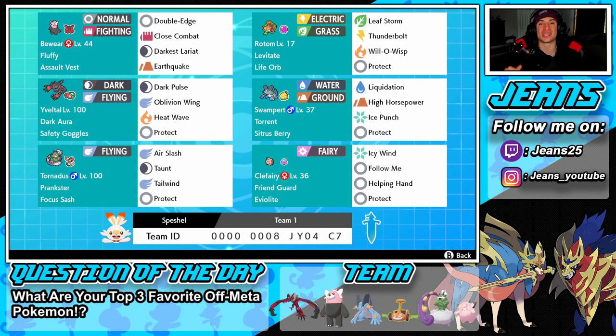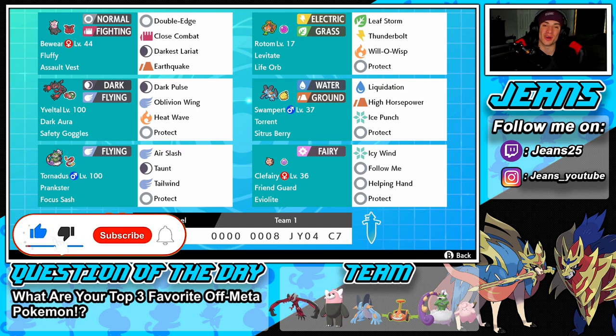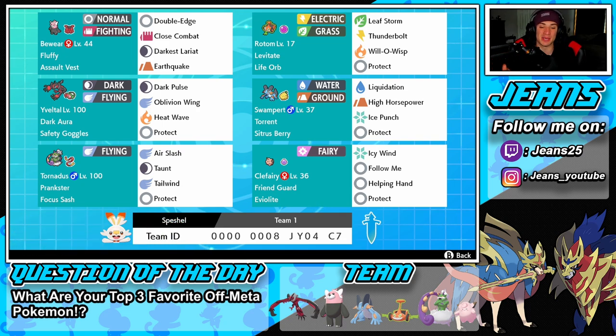What's going on YouTube, Jeans here! Hope you guys are having a wonderful day. Today we are back playing some Pokemon Sword and Shield, hopping onto that ranked double ladder. Ladies and gentlemen, we got ourselves a fun one for you guys today — we have a Yveltal team alongside Fluffy Bewear. If you guys are hyped, make sure you support the channel by smashing that like button and clicking that big red subscribe button. This team was sent in by one of my viewers, and it was actually made by Spatial, another YouTuber who makes Pokemon content — shout out to him, link in the description.